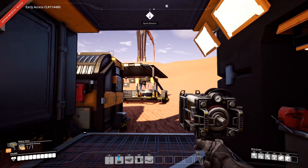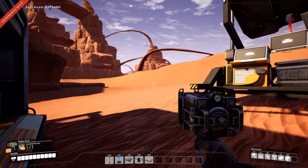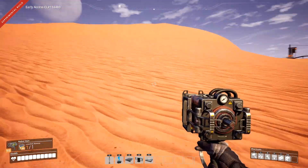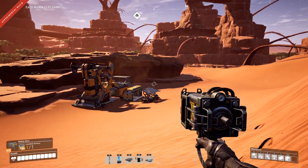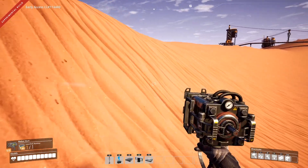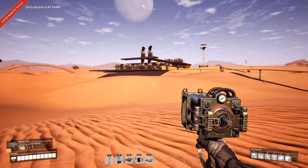Hey everyone, what's going on? Jeff the Maniac here and welcome to another Satisfactory video. Today we are going to be working on our coal production. I finally unlocked doors in my space elevator and did some research too, so got quite a bit to go. Sorry, I'm a little bit out of breath — I was just running around but I wanted to record a video.